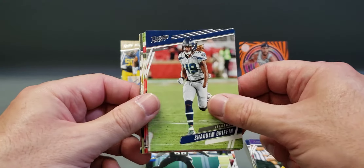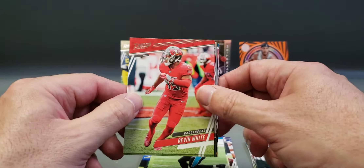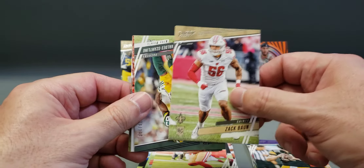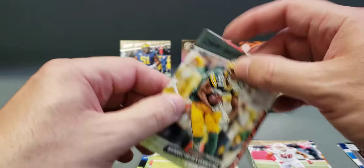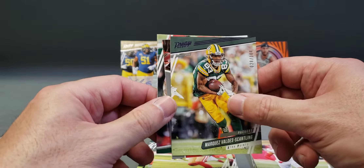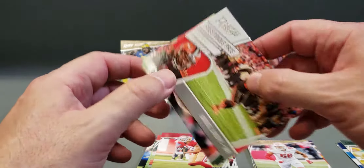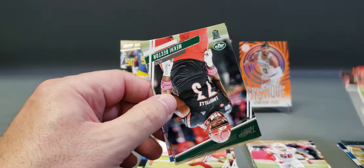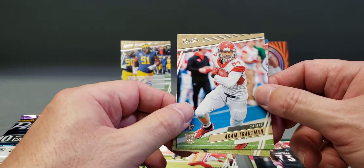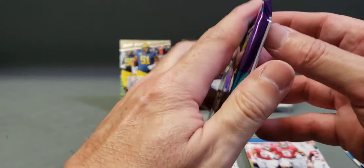Sakeem Griffin, Curtis Samuel, Devin White, Dante Pettis, Zach Bond rookie, a purple Marquise Valdez-Scantling numbered to 100, Prestigious Pros Jarvis Landry, Makai Becton rookie, Adam Troutman, and Kenneth Murray. So our second auto should be in the last pack.